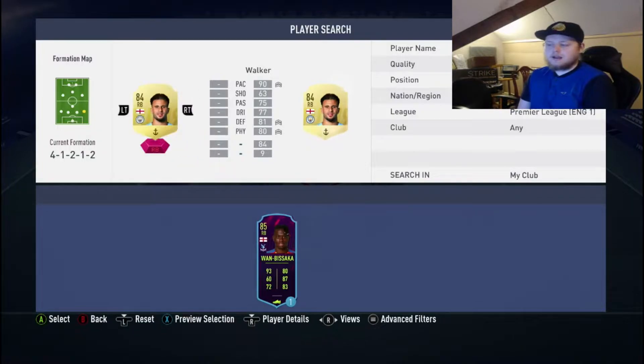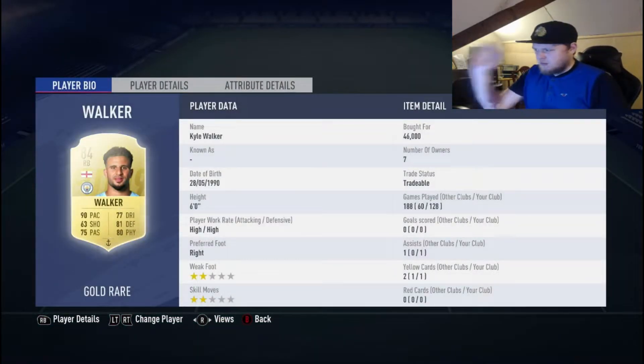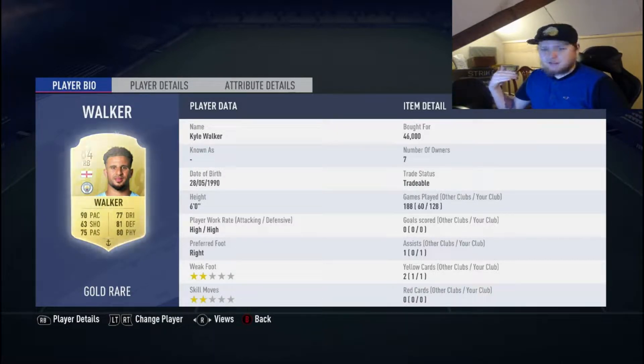Right back, we do have Kyle Walker. Kyle Walker's around 40,000 coins. He is a very, very strong right back. 90 pace, 63 shooting, 75 passing, 77 dribbling, 81 defending, 90 physical. He is a strong right back. You could upgrade to Trent Alexander-Arnold — 82 rated, apparently that card's meant to be unreal. I think I might have to do a player review on that, but I'm looking at getting the 89 card.